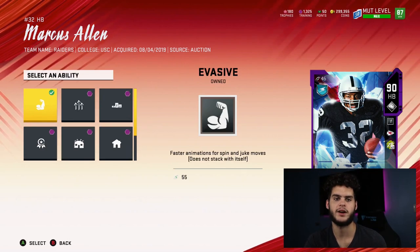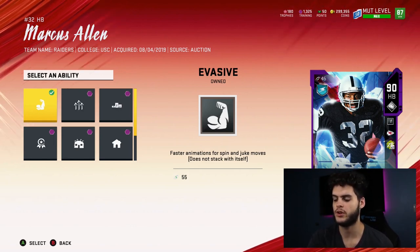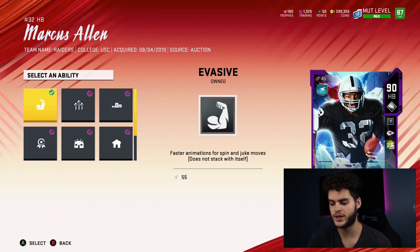Homer makes it quicker to get your X-factor ability in close games; clutch does the same in late games; in dome stadiums it's quicker when you're the home team. I'm not going to go over every individual ability because it's different for every player and position. The point is abilities are really super cool this year — I recommend you use them. They're pretty much key to playing online right now.